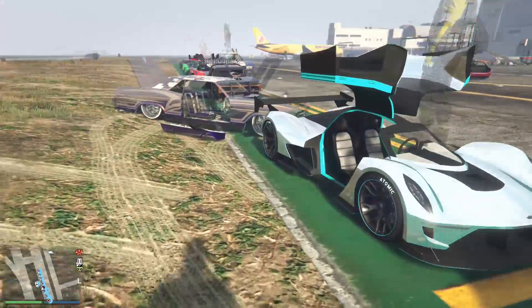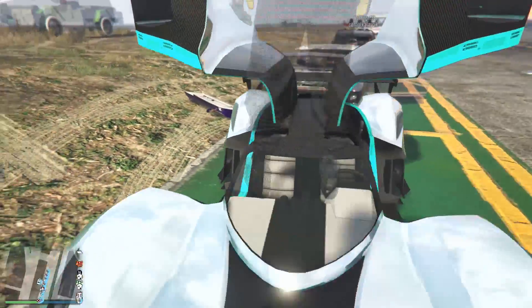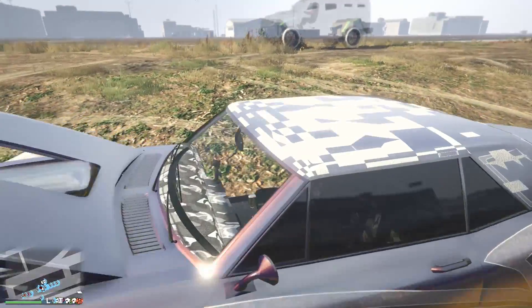I'm pretty sure we already did that one in the nighttime car show. This next one is mine — the Spectre — I really like it. Then we have the Wagner with chrome and mint green. Chrome isn't my favorite but it's not horrible, at least with the doors up — probably looks worse with the doors down.